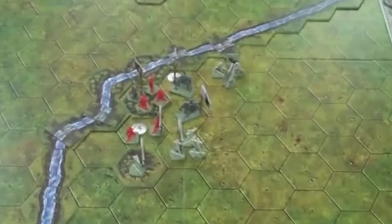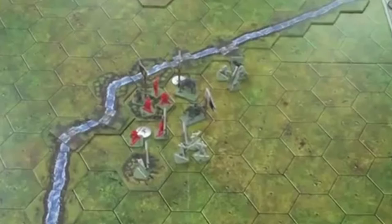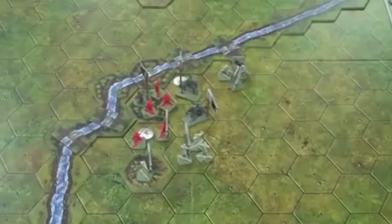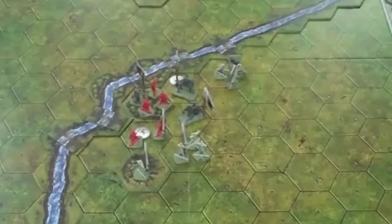The Lannisters manage to push the Starks off — they now have both objectives. However, the Starks try to take one back. They roll to retake the objective. Adam is personally holding on to it. The wounds aren't enough to kill him, but his back is up against the wall with nowhere to retreat. That retreat marker would cause him to take damage, but he has several wounds already. Since it's still not enough wounds to kill him, he doesn't have to retreat — and that makes it a Lannister victory. Adam's back literally being against the wall won the game for him. If he'd had anywhere to retreat, the Starks would have retaken the objective.